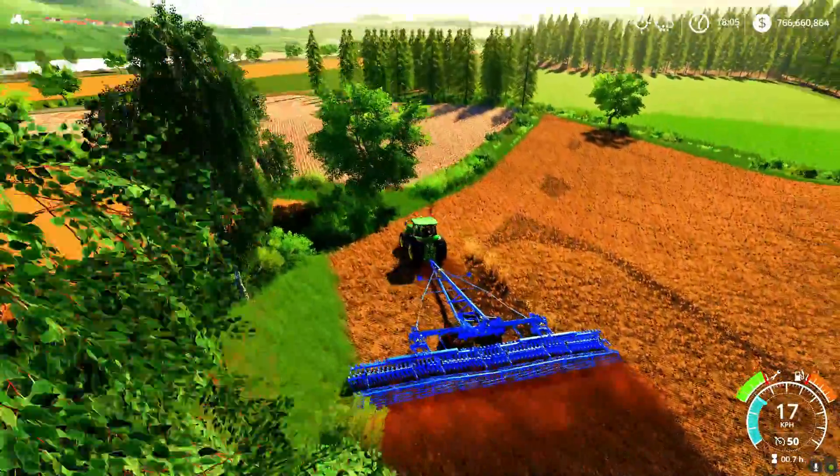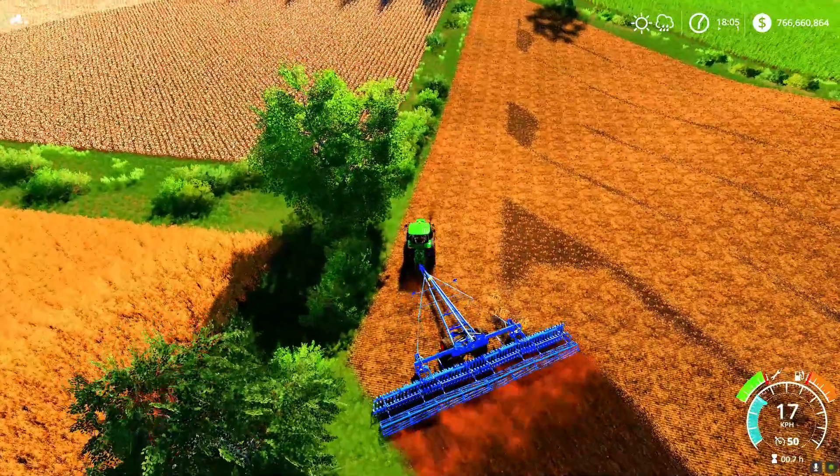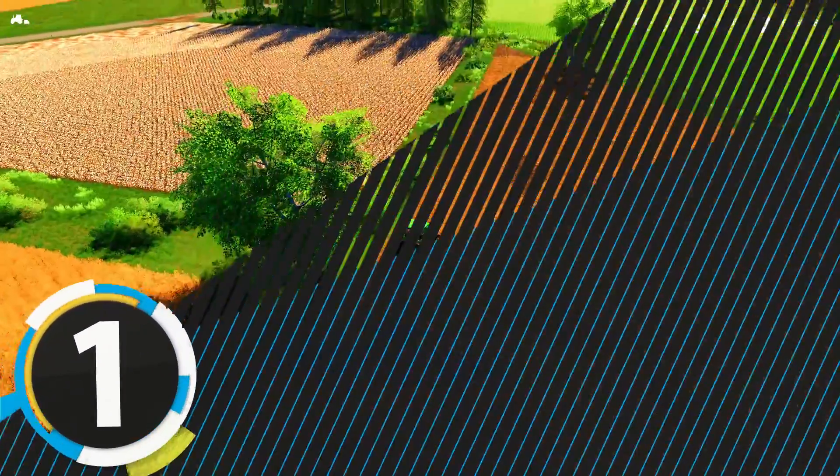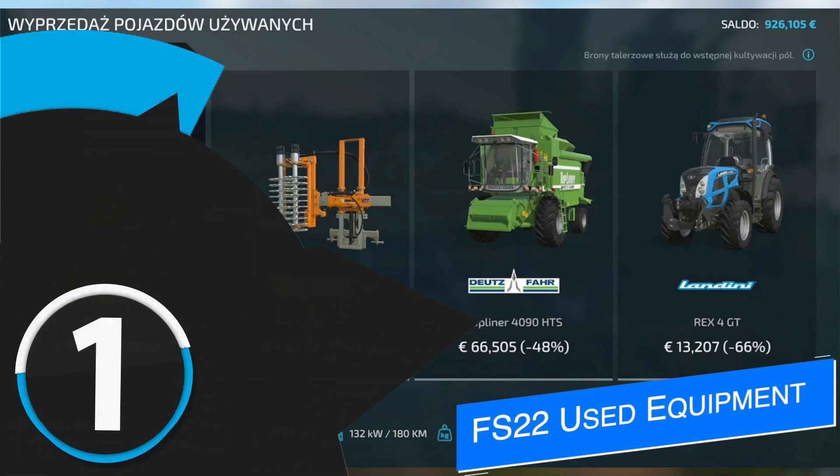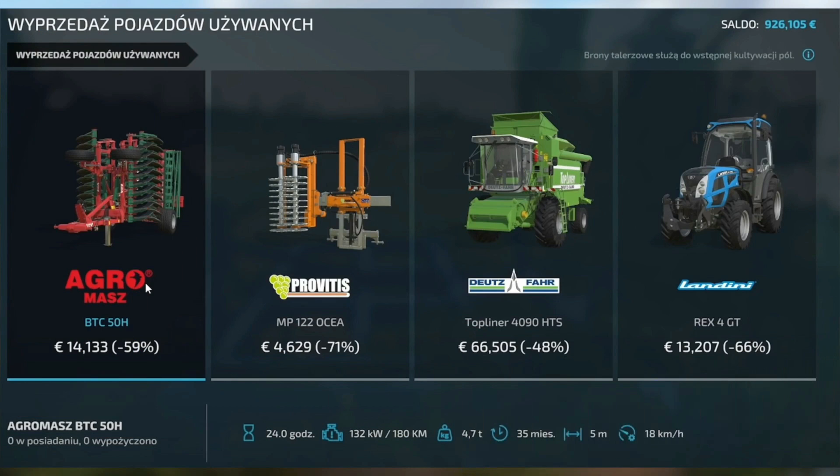Number one: used equipment. For the first time ever, you will be able to get your hands on used equipment in Farming Simulator 22, which will help you save a lot of your hard-earned money. Obviously the used equipment has to be repaired, but it's a lot cheaper than new machinery. So get ready to buy some used equipment for your farming experience.